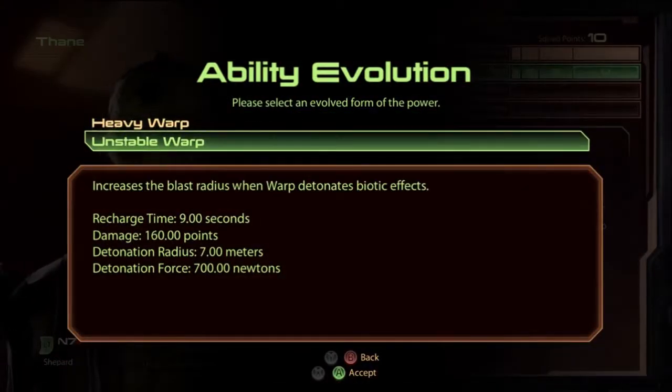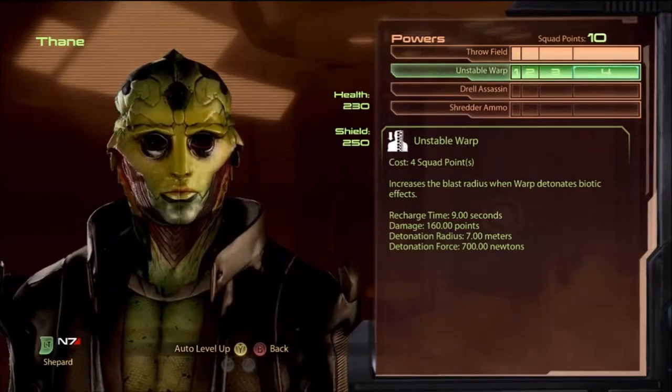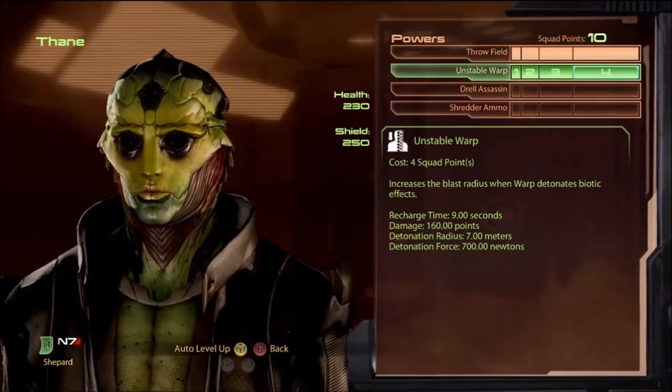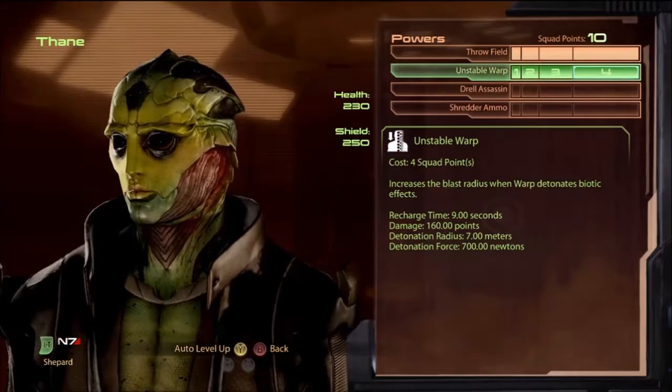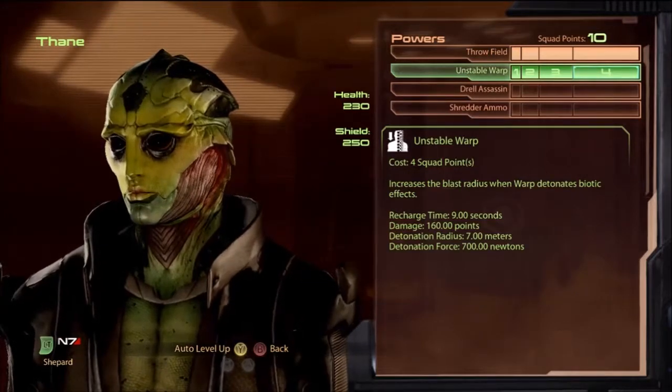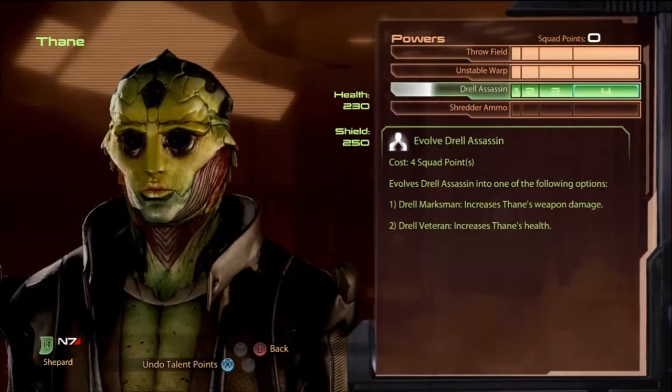For warp, generally with squad mates, unstable warp is better. It has a nine-second recharge time and since I'm only really using it for detonating combos, it's usually really good — it has a wider radius when detonating so it staggers more people around it. It doesn't do as much damage and doesn't always kill outright, but it's good that way. And then Drell Assassin.